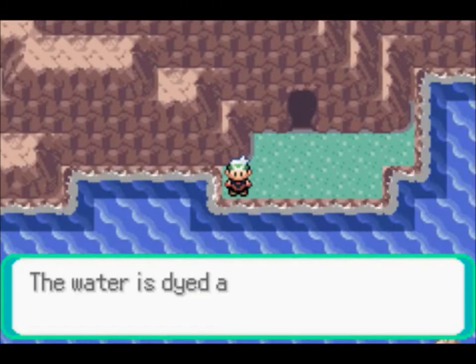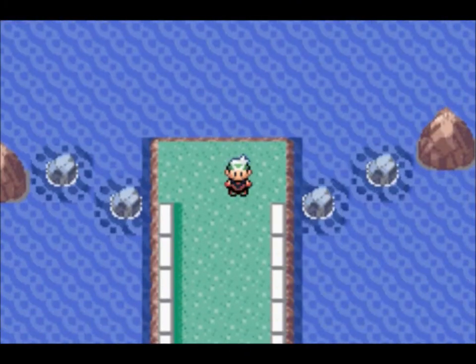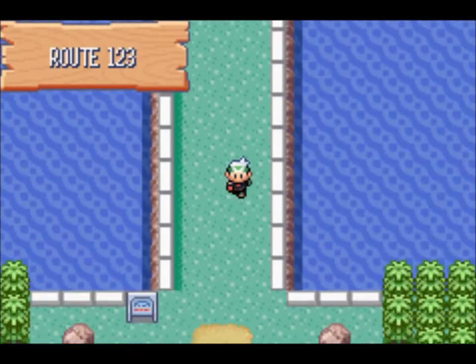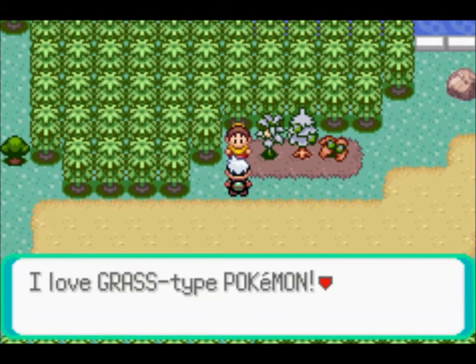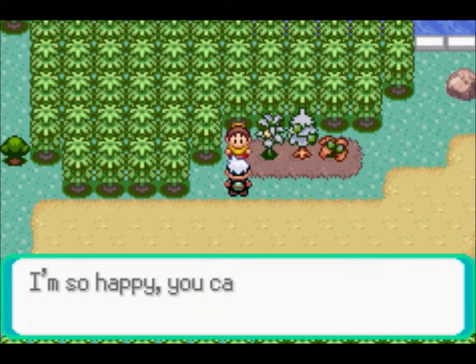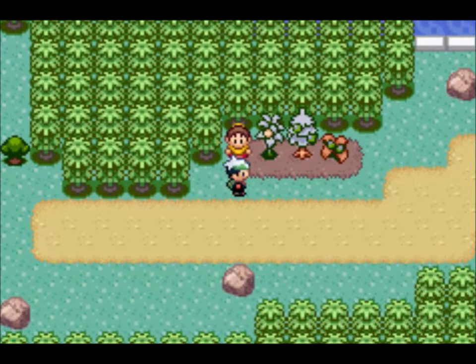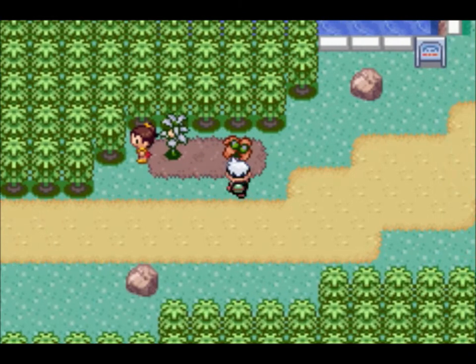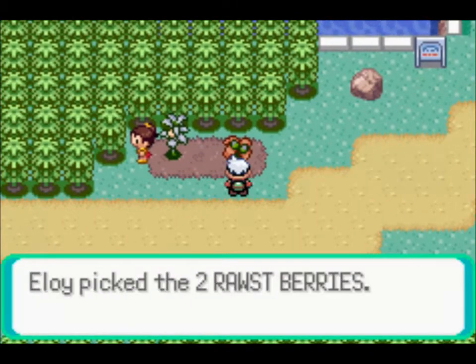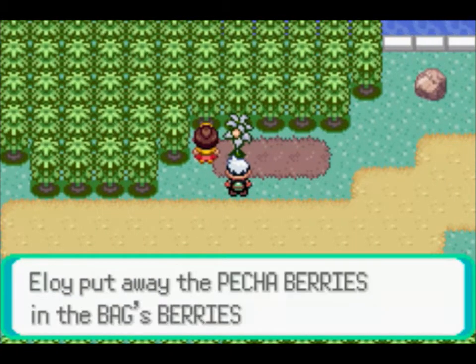Welcome back to another episode of Pokemon Emerald. In the last episode we tackled Mount Pyre and saw what Team Aqua was up to. In this episode we're gonna go on Route 123. First I want to show where some TMs are that I missed — right here you can get Giga Drain — and I want to pick these berries up real quick. We're actually gonna go to the Magma Hideout in this episode.